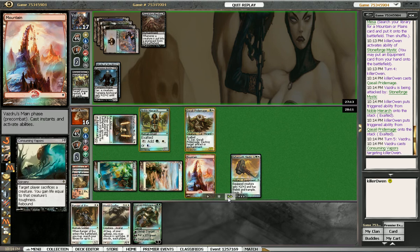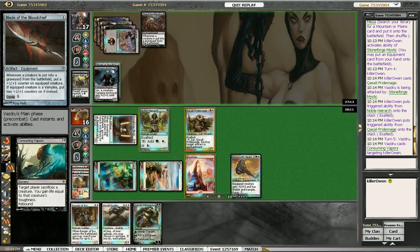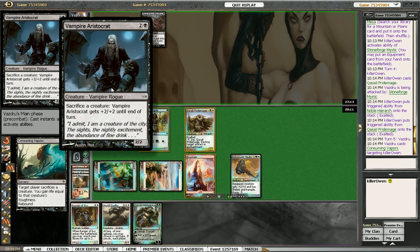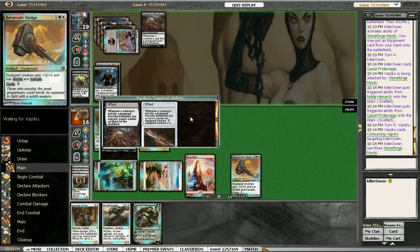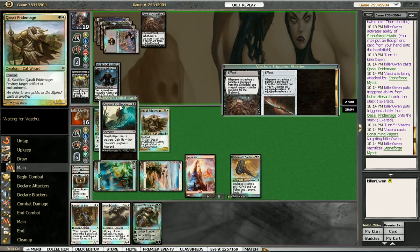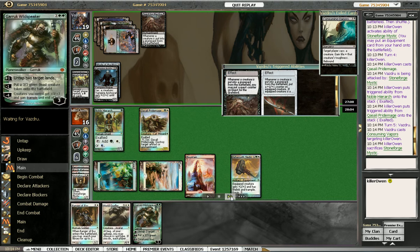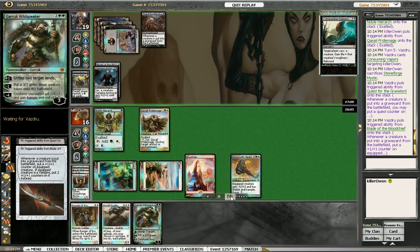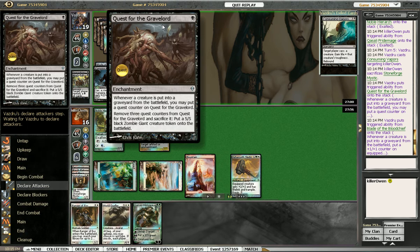Our opponent plays Consuming Vapors. Right here what I should have done is probably used the Pride Mage's ability to shoot Blade of the Blood Chief so his guy doesn't get ridiculously huge. But I decided I didn't want to lose all my creatures and wipe my board. We got rid of the Mystic since it was the least relevant card. His Vampire just starts getting big and he gets a counter on Quest for the Gravelord. I'm slurring my words so much.